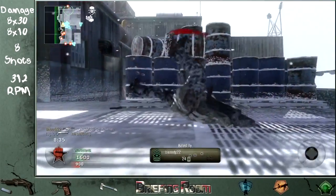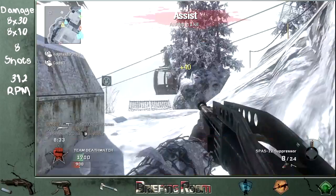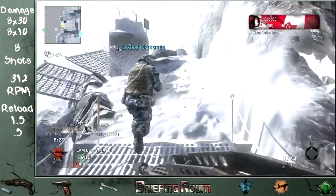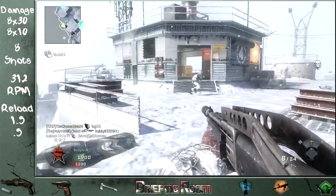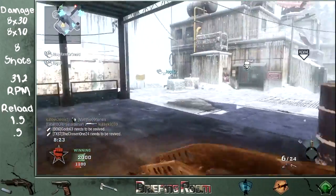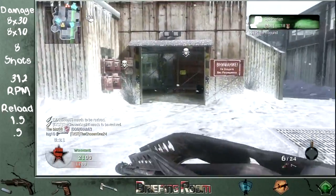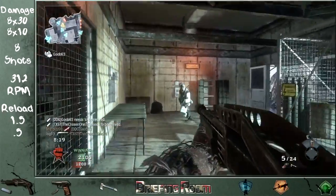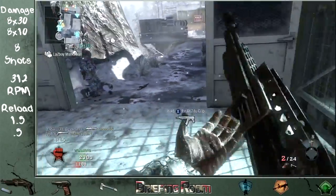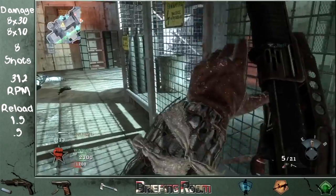For the reload rate, it will take 1.5 seconds to reload the first shell for the reload process. After that, it shall take only half a second for every shell from there on out. So it's about what you would expect. Just try to reload behind cover when you're out of the action. If you run it completely dry and there are people around, swap to a secondary.